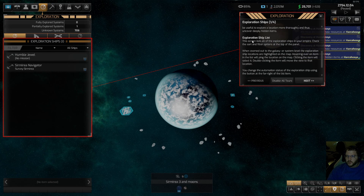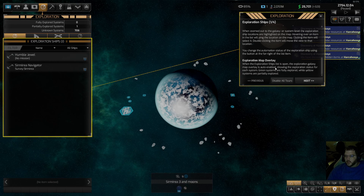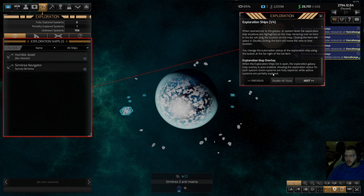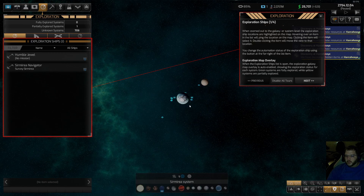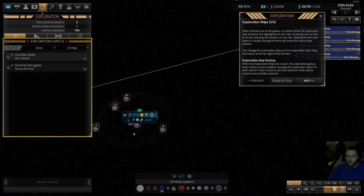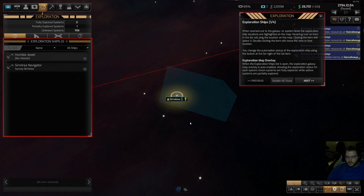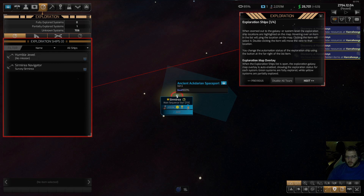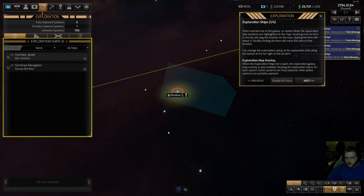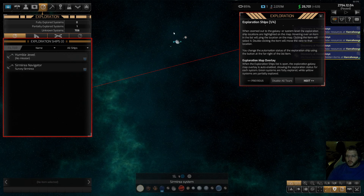The exploration ship list screen lists all exploration ships in your empire with sort and filter options. You can zoom out to ping their locations and change automation status. When the exploration ships list is open, the exploration galaxy map overlay is auto-enabled, showing exploration status for each system - green systems are fully explored, yellow are partially explored. Our own system should be yellow since it's not fully explored yet.